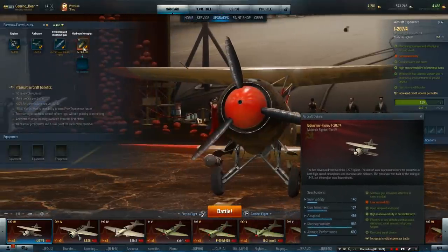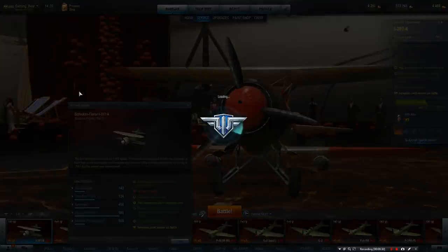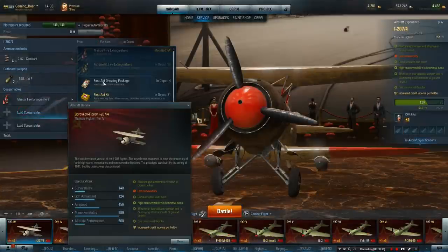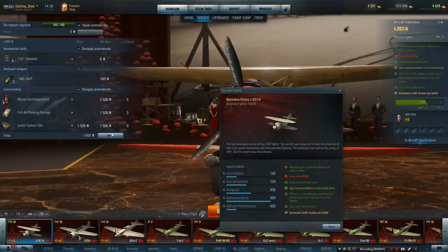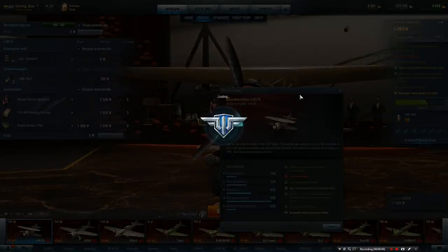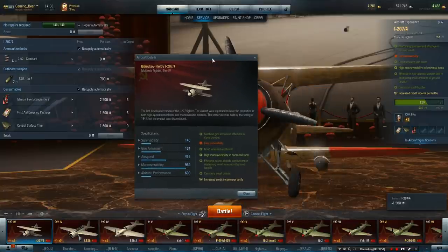Let's look at the upgrades - you've got bombs to start off. Before we do anything, first of all, we want to get some basic equipment on. Always basic equipment: fire extinguisher, first aid kit, and let's put control surfaces in. Must be half price at the moment, which is always nice. The next one's also free - always good.